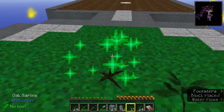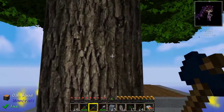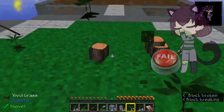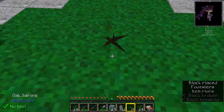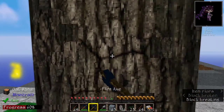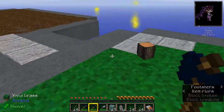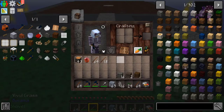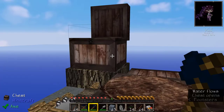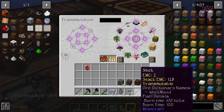Another nice thing about modded Minecraft - see how I've got my axe here - when it breaks the tool it replaces it with the new one in your inventory slot. That's very very convenient. We have over 40 logs, let's go ahead and put some of those into the chest to have them made into planks. I'm going to deposit some of my sticks and some of my saplings.